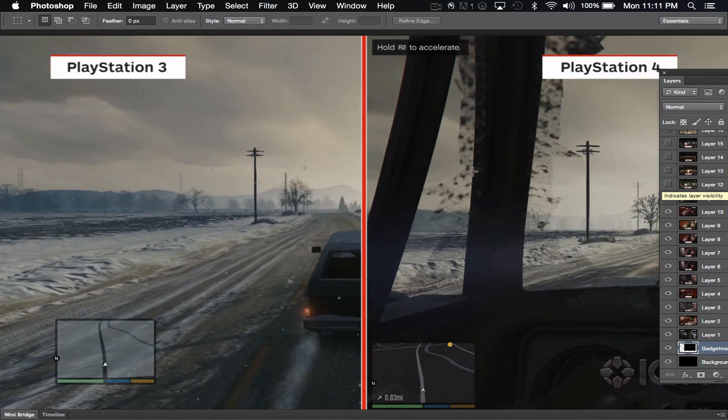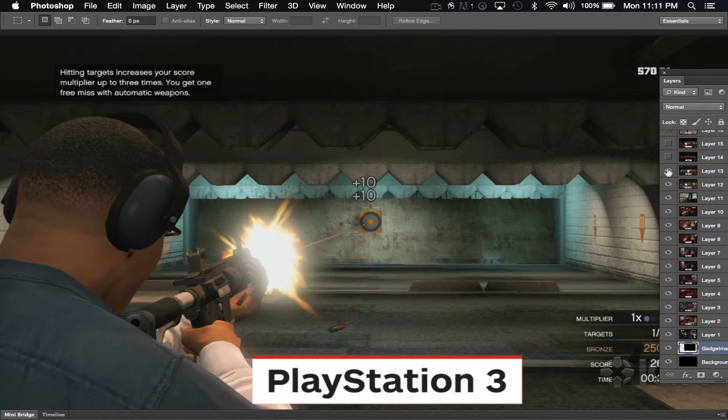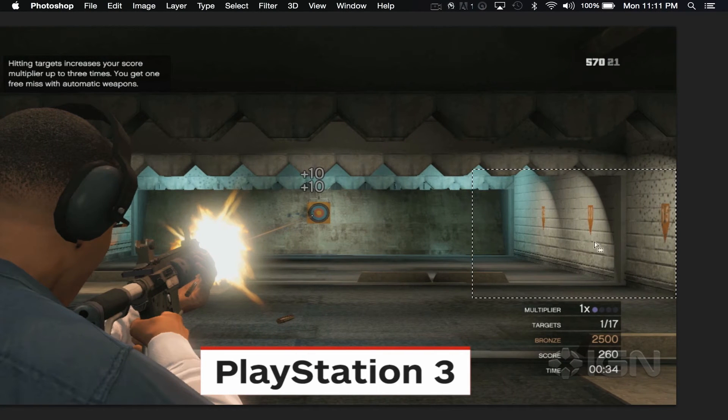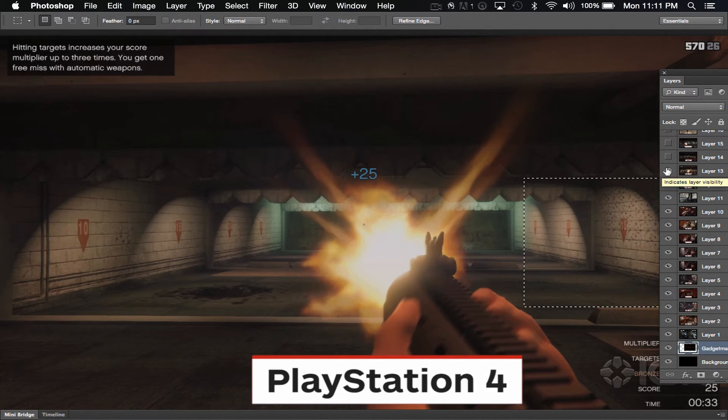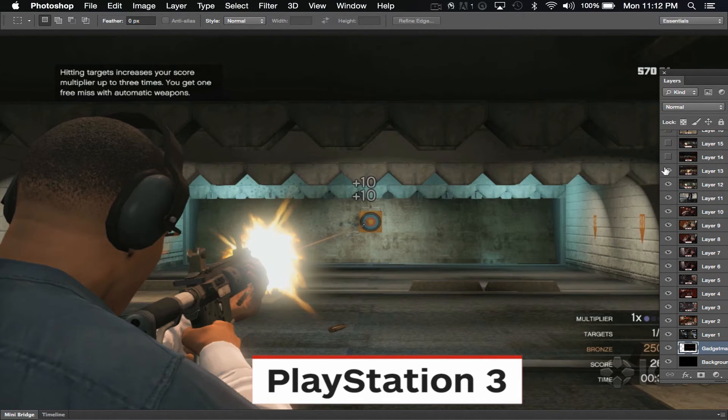PS3, PS4 comparison. One thing that popped out to me is the lighting on the brick wall on the PS3 — it looks pretty darn good. It's got the right amount of lighting and shading. Texture mapping is a little low res but still holds up really well. The PS4 version is trying to get more realistic lighting, but it's hard to judge — the game already set such a high standard and it was really just pumped through an up-res. PlayStation 3 over here is pretty awesome.